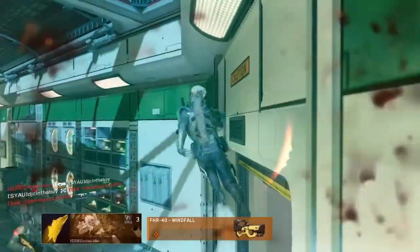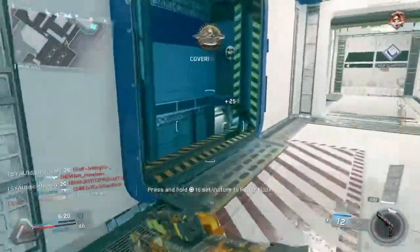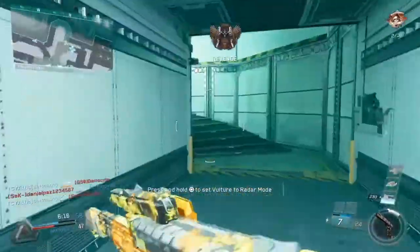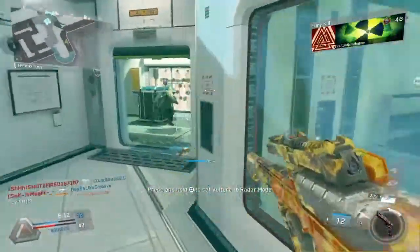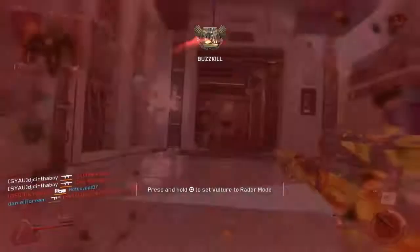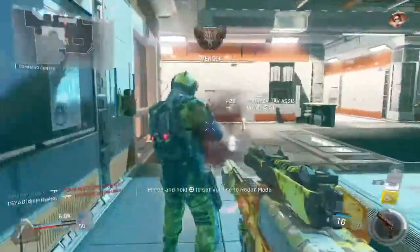It's helpful in multiple situations. On maps like Frontier or Mayday where there are a lot of people in enclosed spaces, if you take out one guy and then there's another guy further at range, it's going to make it easier to get those double or triple kills.